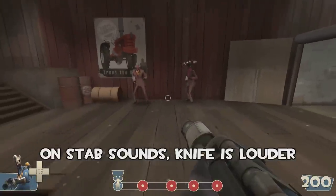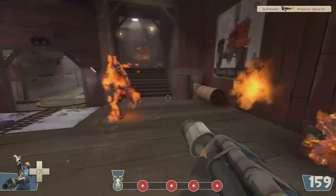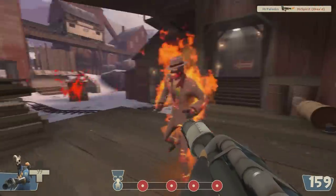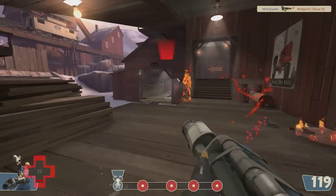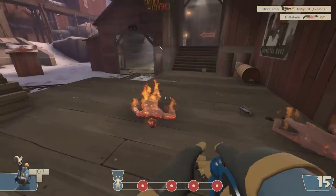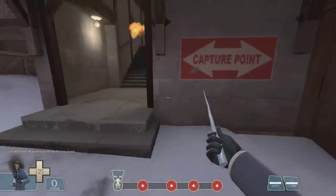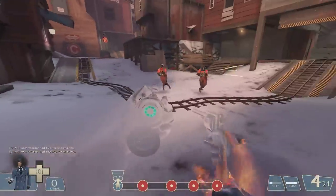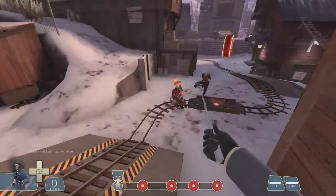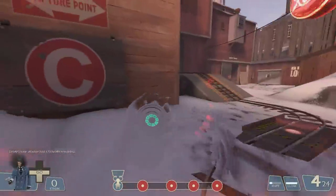Let's listen to a regular knife versus a Spy-Cycle. It is silent. The major disadvantage to the Spy-Cycle is while it will save you from Pyros if you're looking to escape, it will take away your ability to trickstab most Pyros, because one hit with flame and your knife is gone.